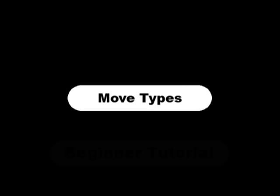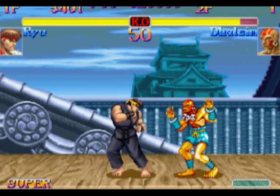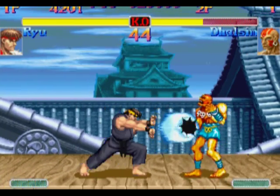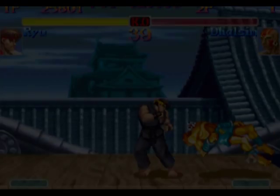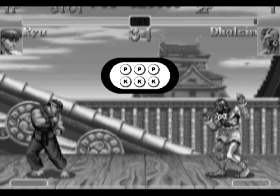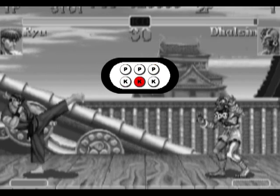Move types. Just so we get the terminology straight, let's go over the different types of moves in Street Fighter. There are normal moves, special moves, super moves, and throws and holds. To perform a normal move, just press any of the six buttons: Jab, Strong, Fierce, Short, Forward, or Roundhouse.